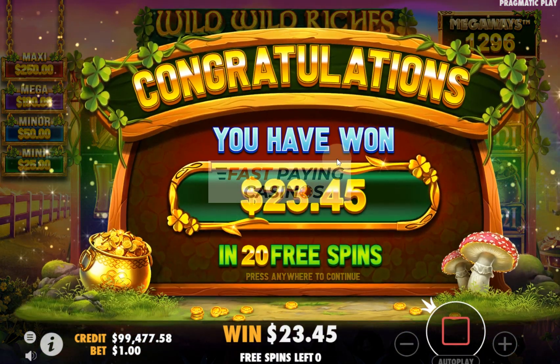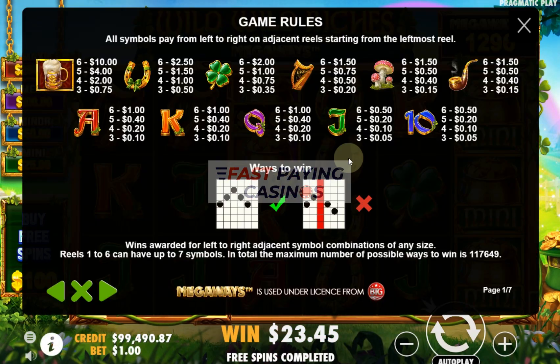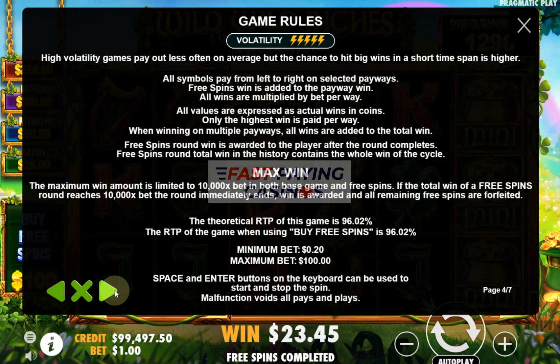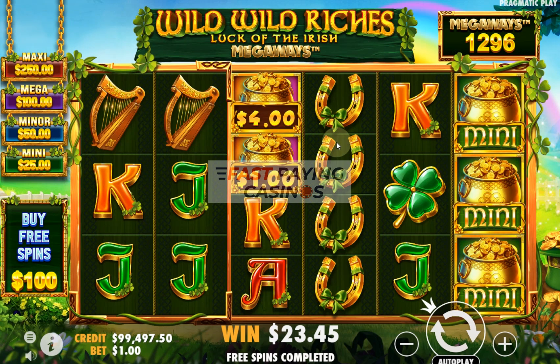The more spins you get the less you seem to win, but there you go. Let's have a look at the maximum win in the rules — they normally state it on Pragmatic games. Max win is 10,000 times bet. Well, good luck getting that anyway. That's Wild Wild Riches Megaways from Pragmatic Play — thank you for watching. Feel free to peruse the other Megaways titles on this page.